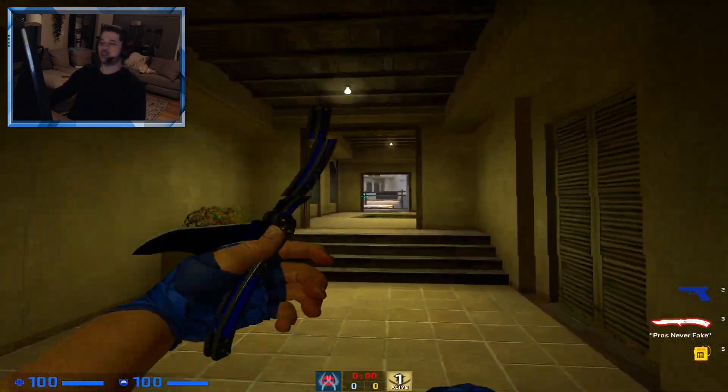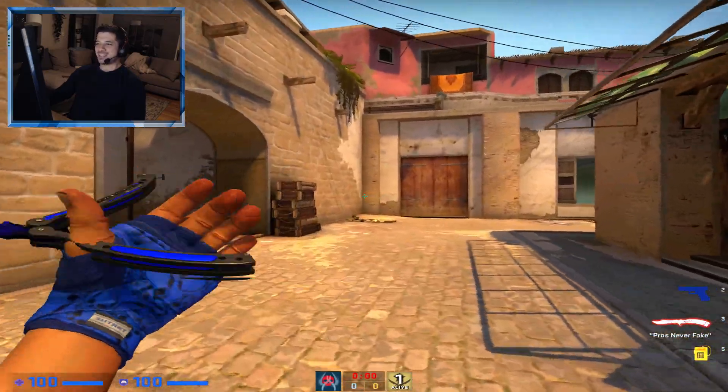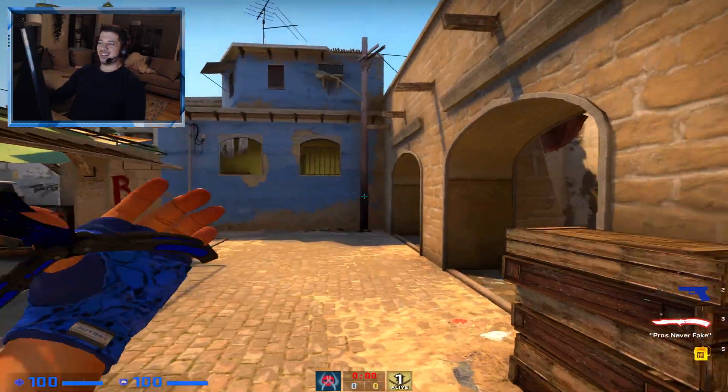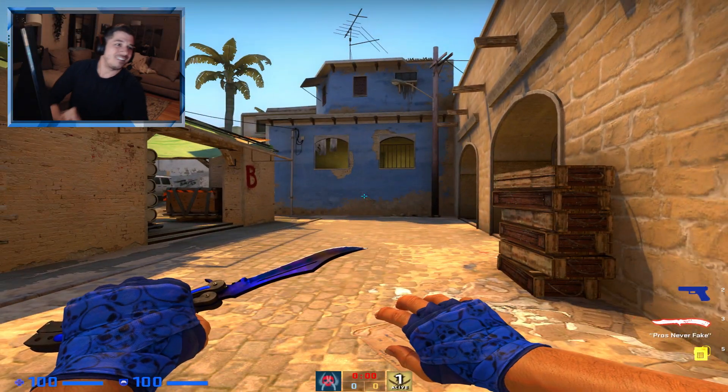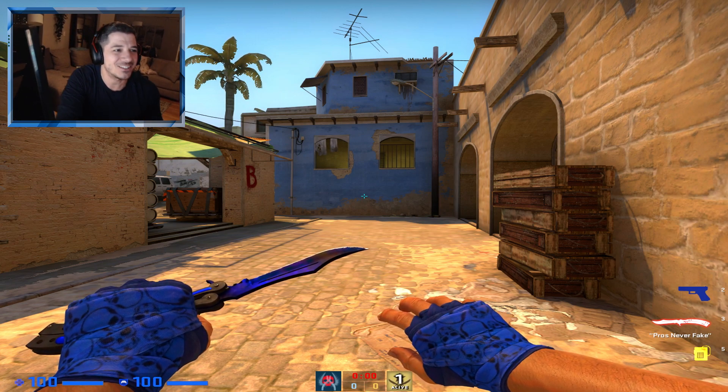And that's it — that's Mirage. That's all the post-plant spots. I'm going to do all the other maps, so this is kind of like a post-plant save spot guide series. I hope you all liked it. Like and subscribe.